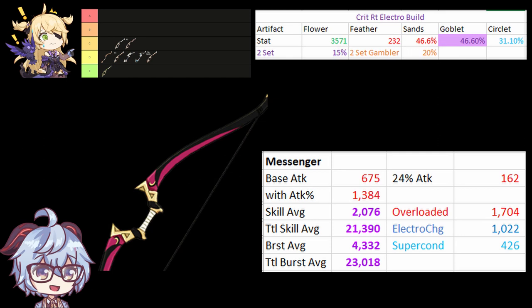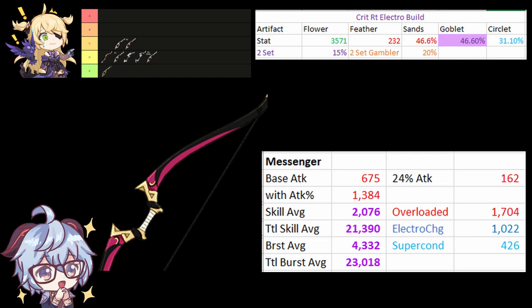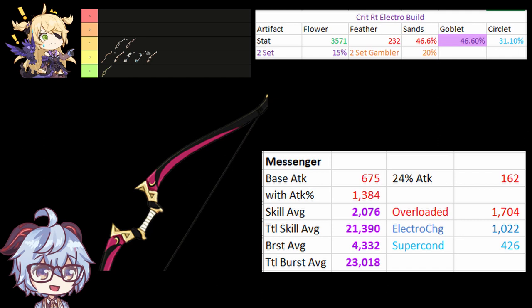Messenger is the next one, which proves that a mix of high base attack and a good substat like Crit Damage really shows in the numbers. This makes it the best 3-star bow for Fischl.